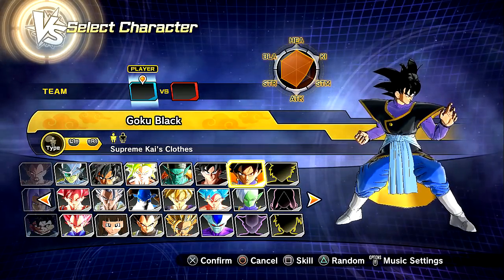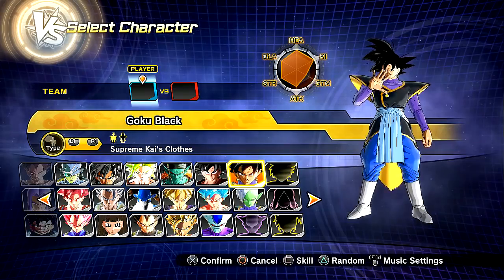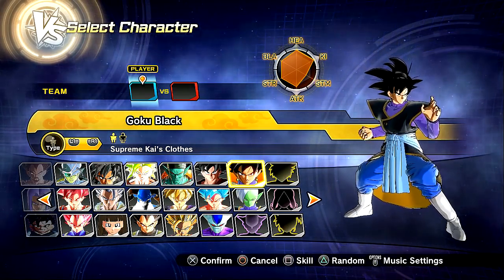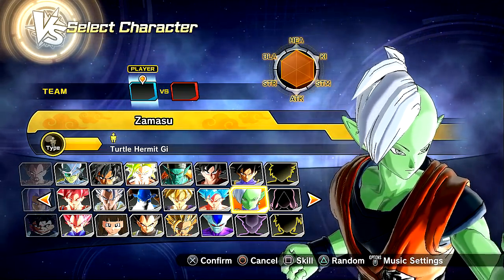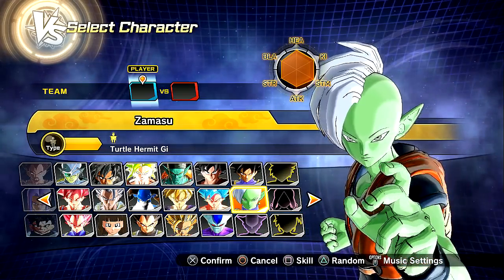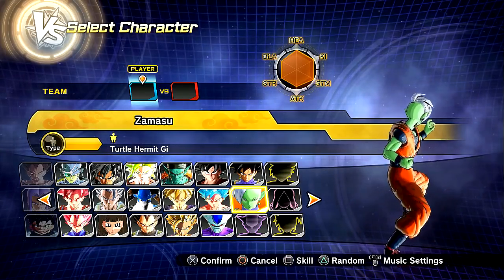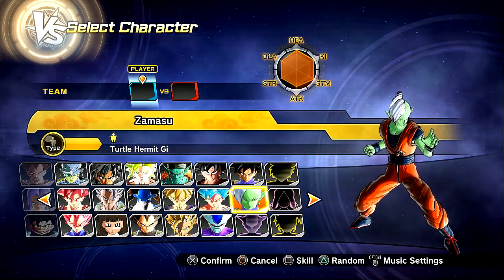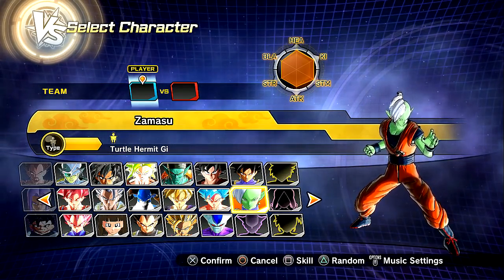The modder — Nephilim, if I'm pronouncing that right, I do apologize — did an amazing job and released these two a while back. I always wanted to see Zamasu wearing Goku's clothing. Why not? It looks great, and Zamasu, he's so thin and frail-looking — it just looks unnatural on him, but it still looks super sick. Go check out and follow him in the description below. He's doing great things for the community.